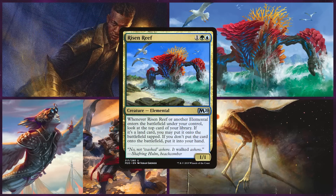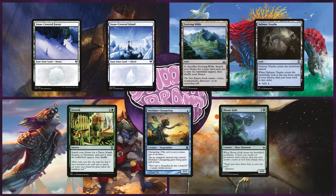Up next is Ethan on Risen Reef. This Simic deck is Elemental Tribal, hoping to gain cards and land drops off of Risen Reef by loading up the board with elementals. He keeps an opening hand with a Snow-Covered Forest, a Snow-Covered Island, Evolving Wilds, Halimar Depths, Farseek, Mothdust Changeling, and a blue spell.